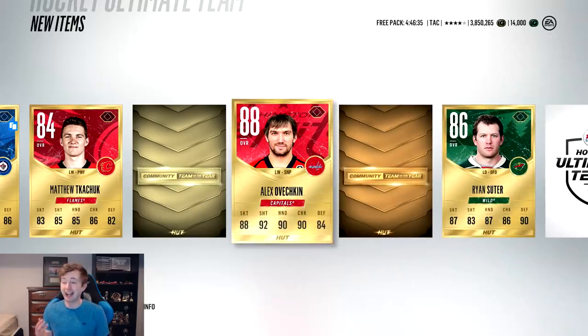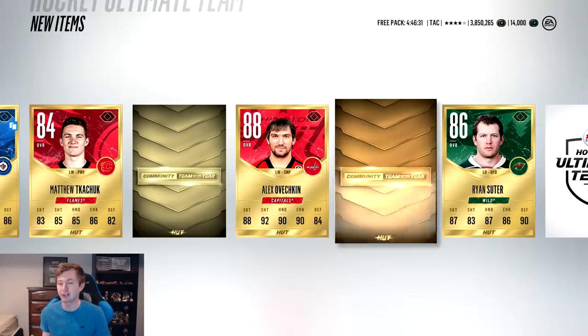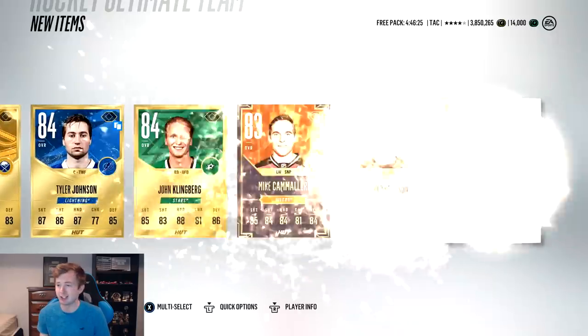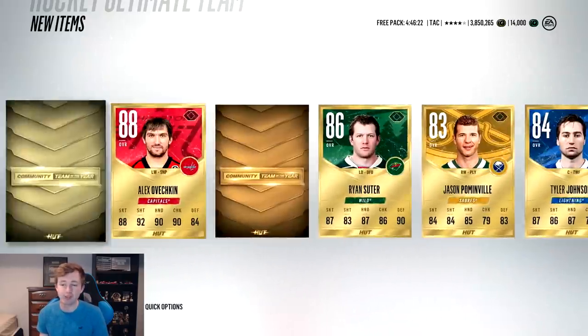Right there - oh shit, we get Alex Ovechkin! I didn't even notice him. I was looking at the two collectibles. OV in our first pack. Obviously it's a base OV, but still, I pulled my first ever OV this year like a couple months ago. And we just got a Team Week Camilleri as well with the OV.